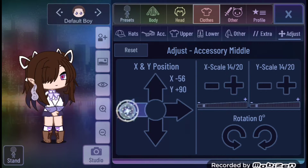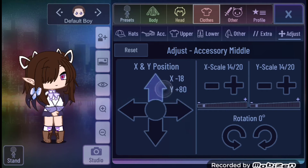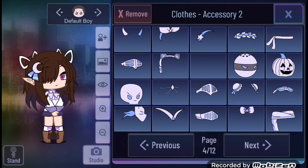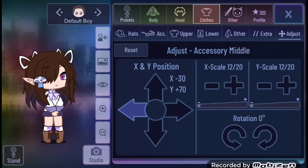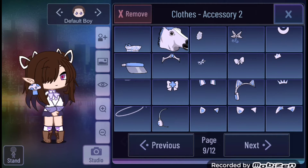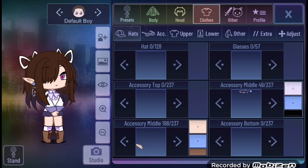This is me deciding to do the earrings. I wanted to do different earrings that I haven't done yet, but I realized these ones look bad. So I tried a bow — didn't work. Then I tried a mushroom and afterwards I tried the basic earring. Decided on the basic lucky earring.